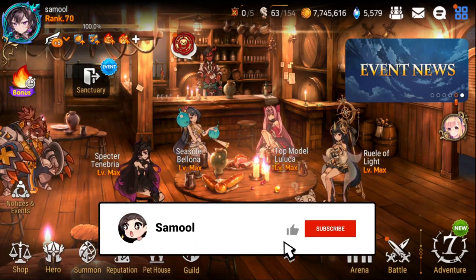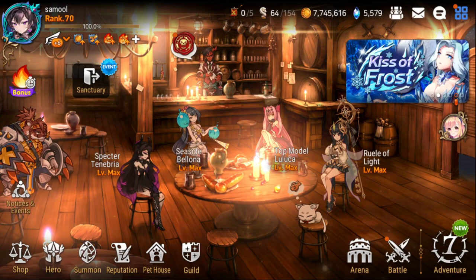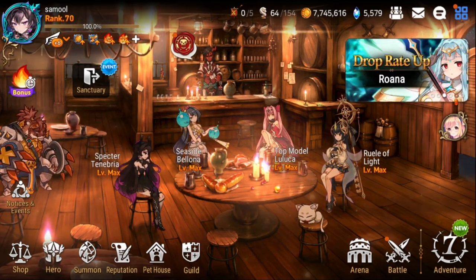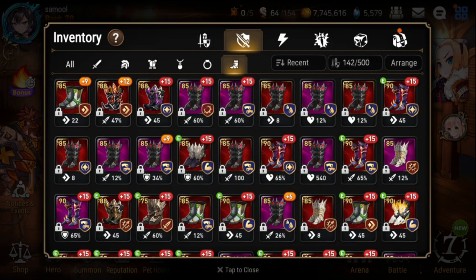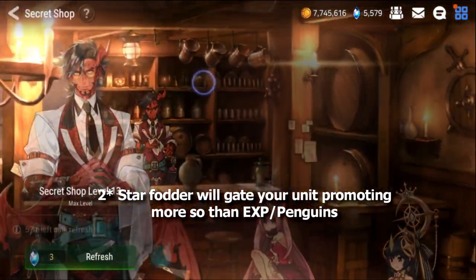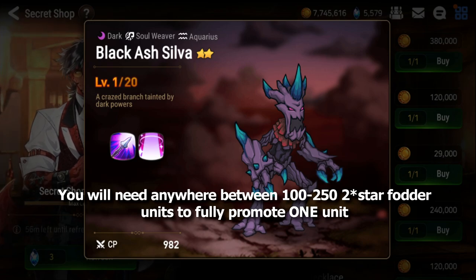What's good guys? I'm going to be talking about how to get fodder very quickly and the best ways to get 2-star fodder to upgrade your units. Now if you've been playing Epic 7 for more than a month, it's pretty easy to realize that the biggest thing that gates your unit promotions isn't really the EXP because of the new penguin system. It's actually really easy to get EXP now, but more so it's going to be the 2-star fodder that you need. Because to upgrade a unit from 2 stars to 6 stars, you're going to need more than 100 fodder just for 1 unit.